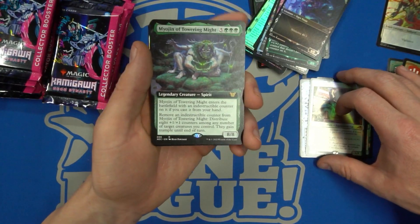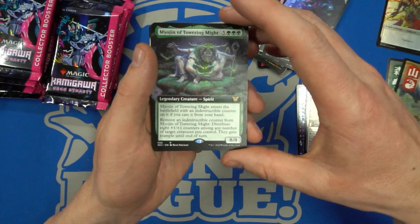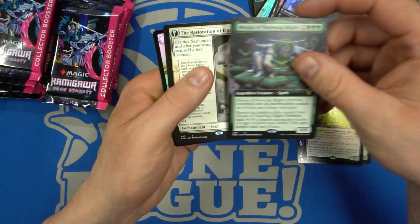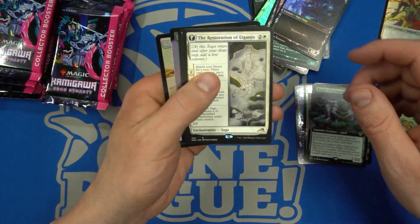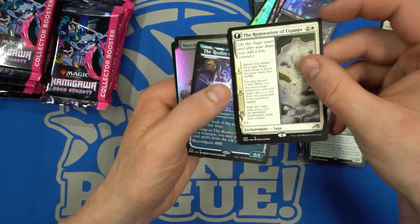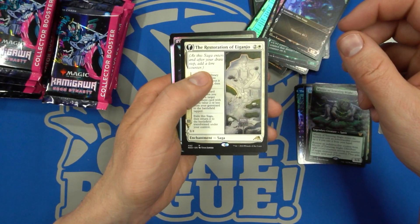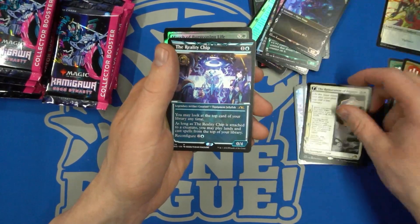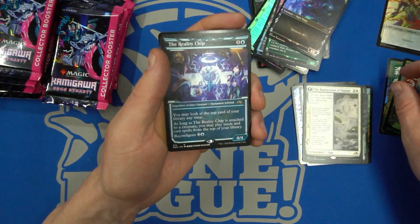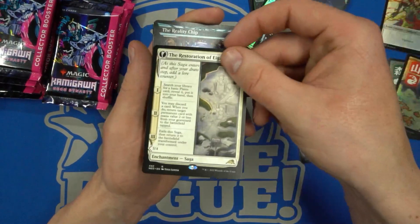Then we got Myojin of Towering Might. And there's Battle for the Indestructible — if you're casting from your hand, 8/8. Then we have Restoration of Eiganjo — just a regular rare. Hmm, I didn't think you could just get regular sagas in collectors. Is this like an alt art or something? I don't know — let me check the comment section.